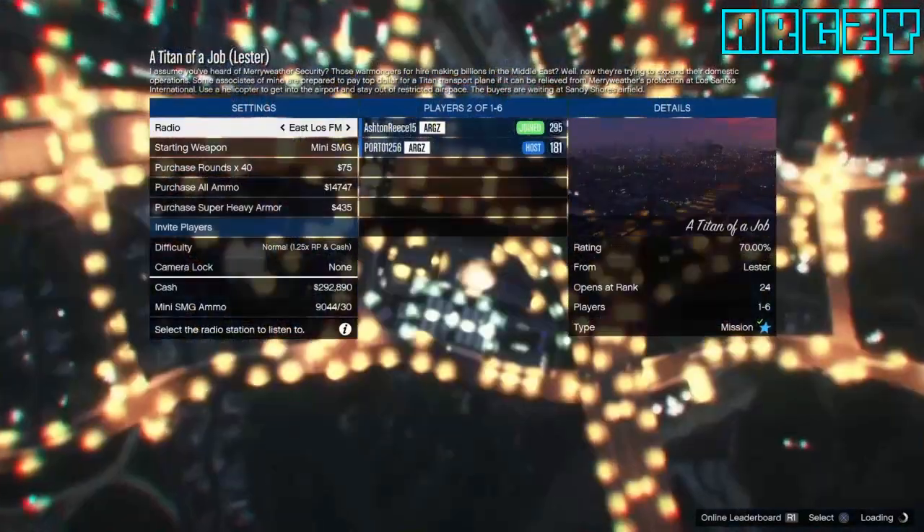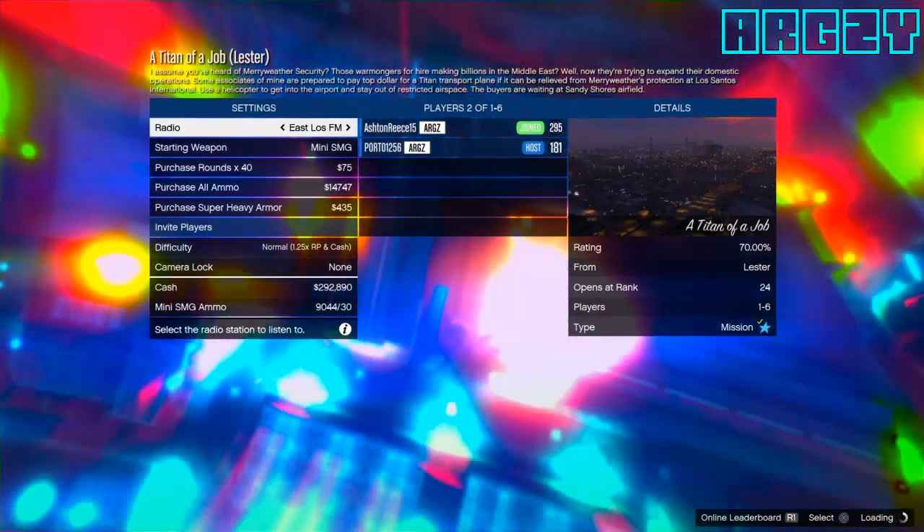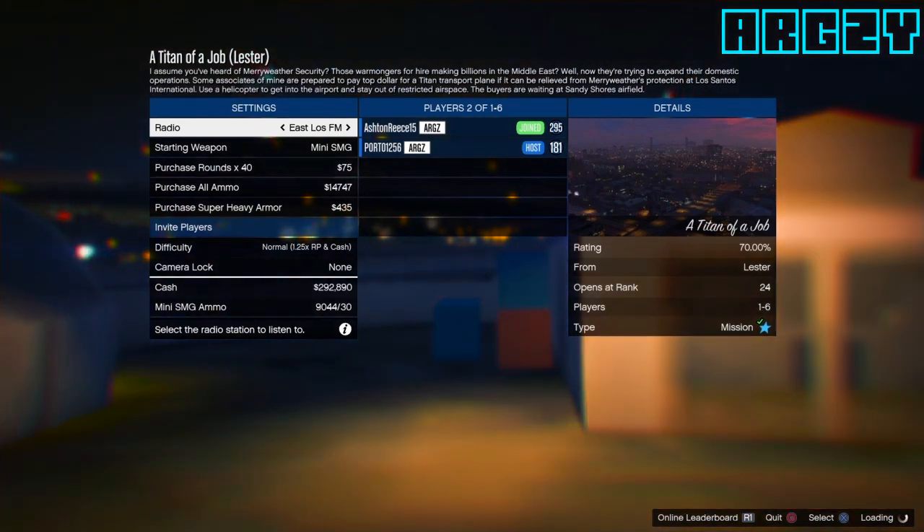This time you actually want to accept the alert to join him, because this time you want to load into his job lobby. An indicator that you've done it right is when you load in you'll have the hallucination effect, and then everything in the background once you fully load in will be low-textured.